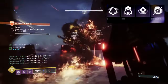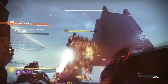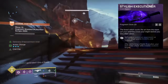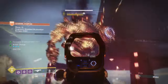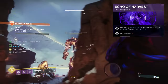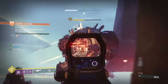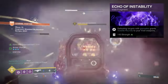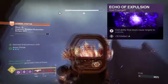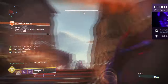For what I was running: I had Scatter Grenade for its short cooldown, Vanishing Step for going invisible when you dodge, and Stylish Executioner — where any time you finish a volatile, weakened, or suppressed enemy, you get Invis. Fragments include Echo of Harvest where defeating weakened targets creates Orbs of Power and Void Breach; Echo of Starvation where picking up Void Breach or Orbs of Power grants Devour; Echo of Instability where defeating targets grants Volatile Rounds; and Echo of Expulsion where Void ability final blows cause targets to explode, pairing well with Deadfall and your grenade of choice.